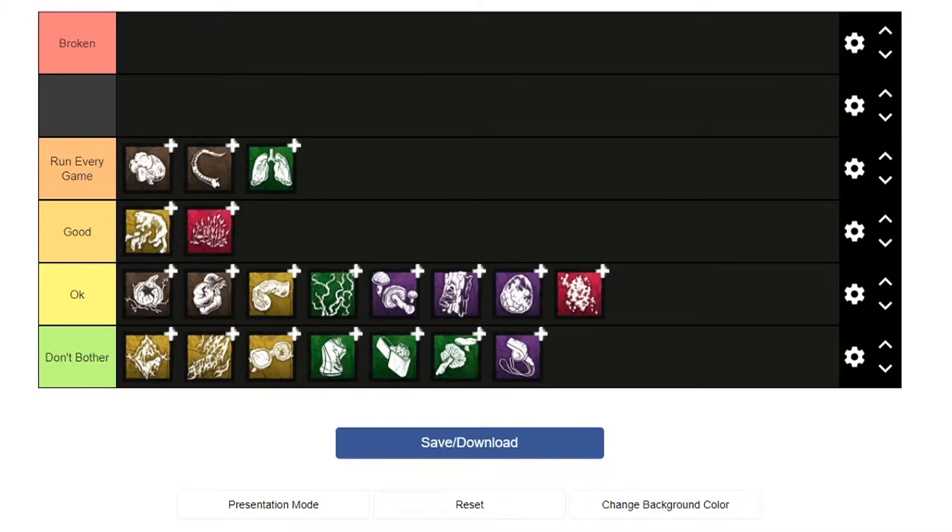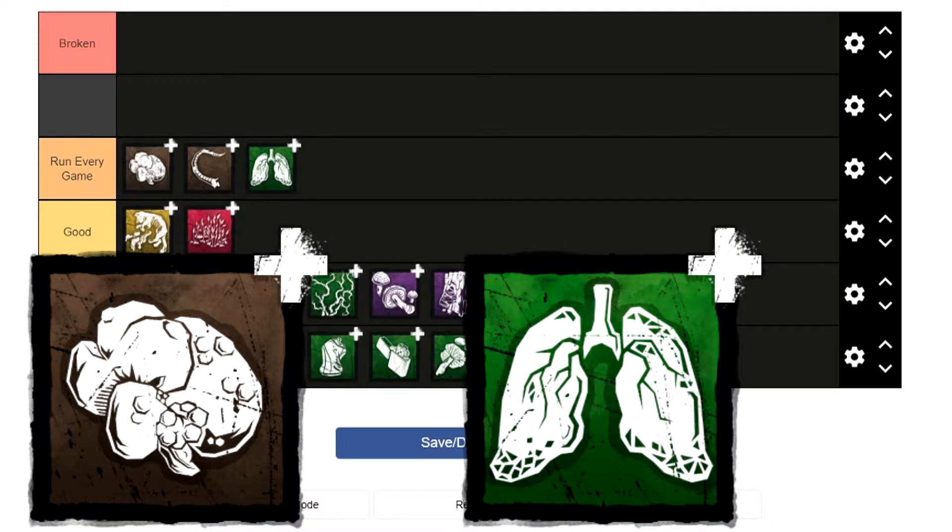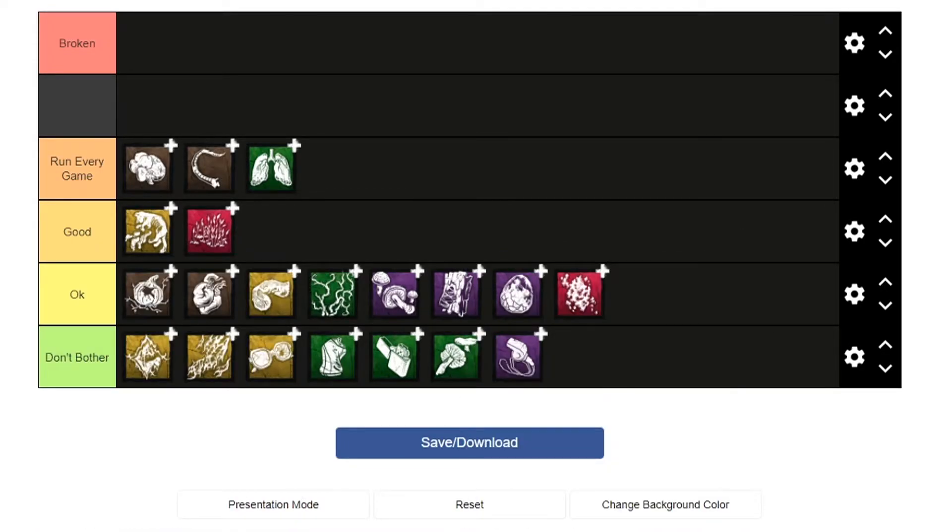So yeah, if you couldn't tell, Demogorgon's add-ons are weird. Most of his best add-ons are common, and he has many that are just straight up terrible. If you want some recommendations for add-on sets to use, I'd recommend Rat Liver every game, and you really can't go wrong pairing it with either Rattail or Deerlung. The add-ons in the good tier are definitely worth using if you want to mix it up, and I'd even say a lot of the ones in the okay tier are alright. As for the don't bother tier — well, don't bother. I'll see you next time.